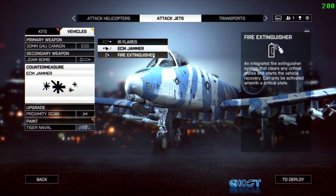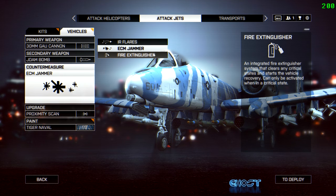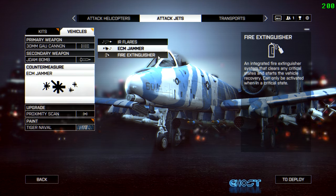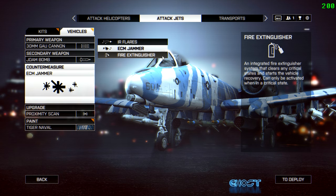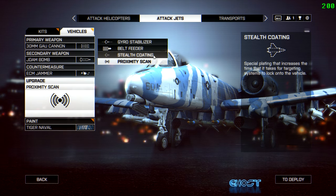The fire extinguisher is not really the best countermeasure. Back in BF3 one Stinger or IGLA would disable your jet, giving the fire extinguisher some use — but even then I wouldn't use it over ECM or flares. In BF4 you can take three or even four IGLAs or Stingers without your jet being disabled, so the fire extinguisher is pretty much useless. I can't say I've ever seen anyone using it.